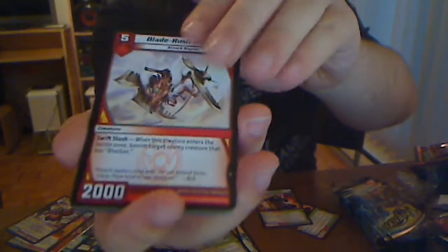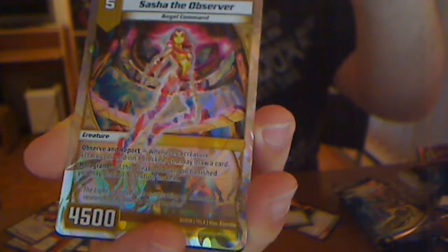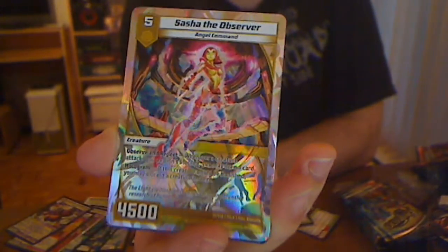Jackalax, Skeleton Soldier. Another Smolderhorn — sweet, that's two. Blade Rush Viburn, Full Metal Lemon — the rare. Slumbering Titan — Anti-Discard, very nice. The Super — Sasha the Observer! And the Drakonon thing again, and Mesmerize. That's a pretty good pack right there.